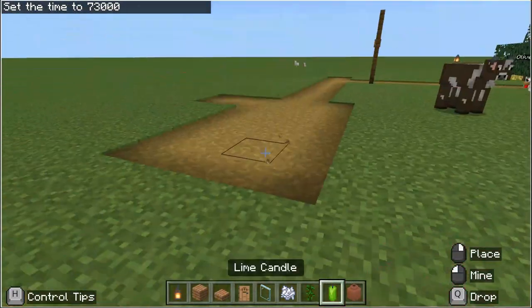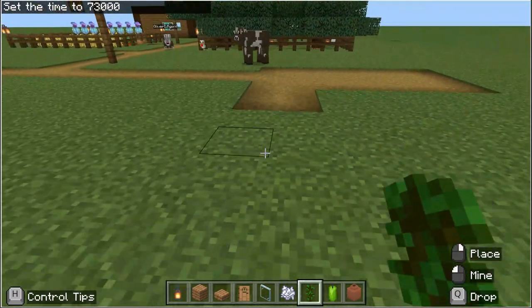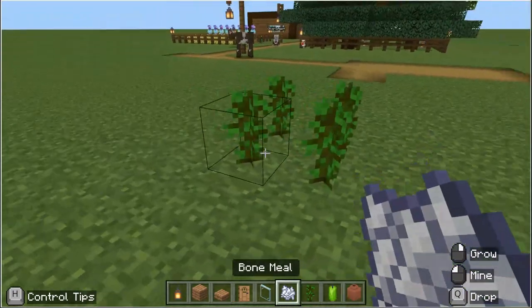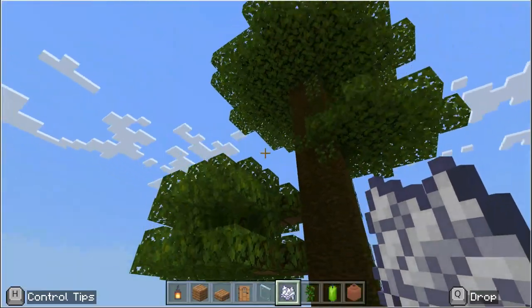Hi guys, welcome back to the next video. Today we're going to be building a tree house. What you want to do is place down four jungle saplings, then use bone meal, which is sort of like fertilizer, to grow your giant tree.